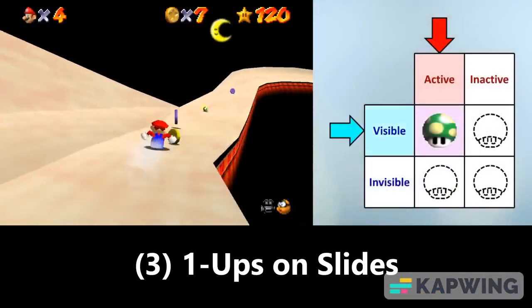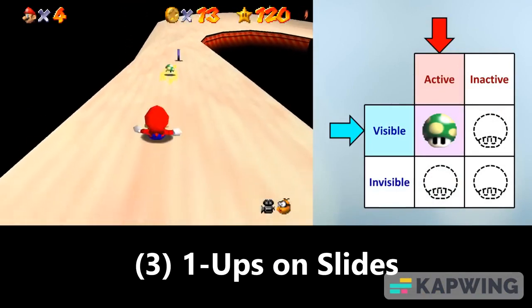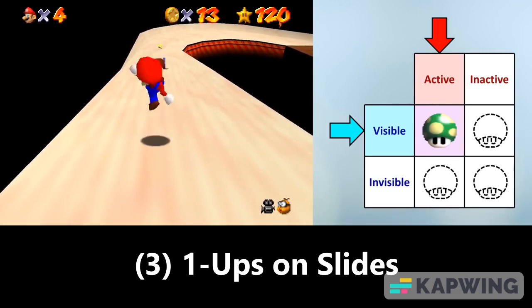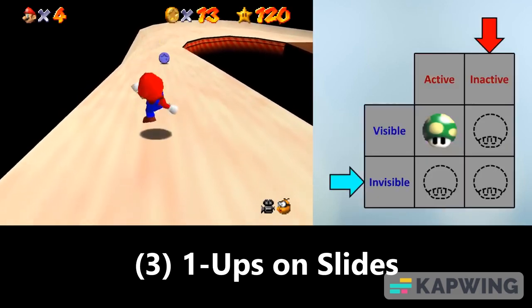Third, there are 1-Ups on slides that move when you get close to them. These ones last until Mario goes a certain distance away from them, at which point they do flicker before disappearing.